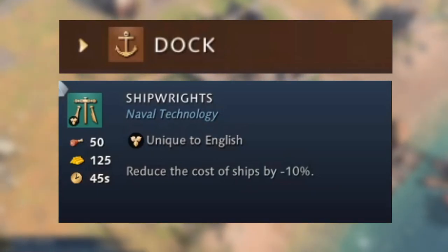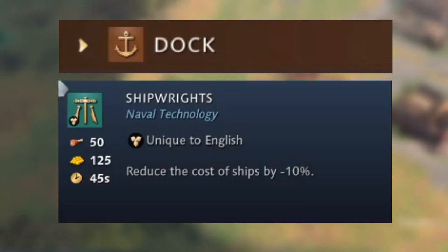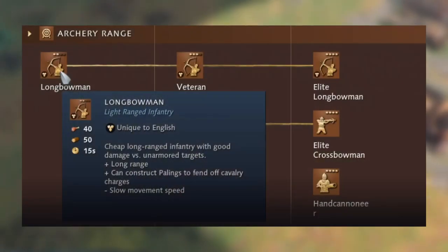Moving on to the dock, there's one extra technology unique to the English: Shipwright, which reduces the cost of ships by minus ten percent. Combined with the plus one range they already get as a civ bonus, the English are certainly going to be quite a good naval civilization.